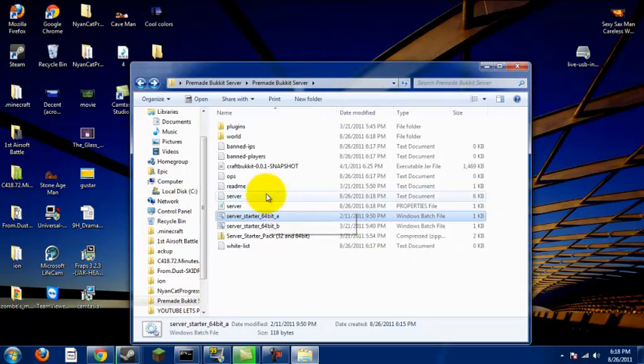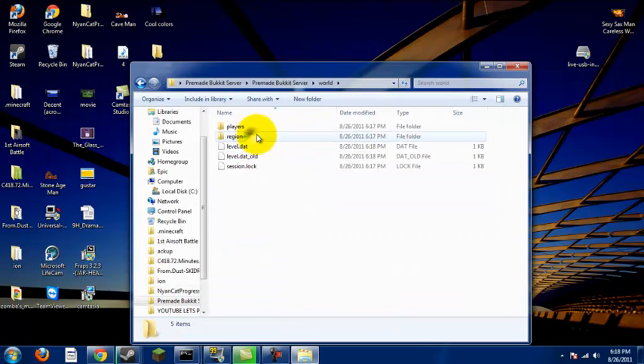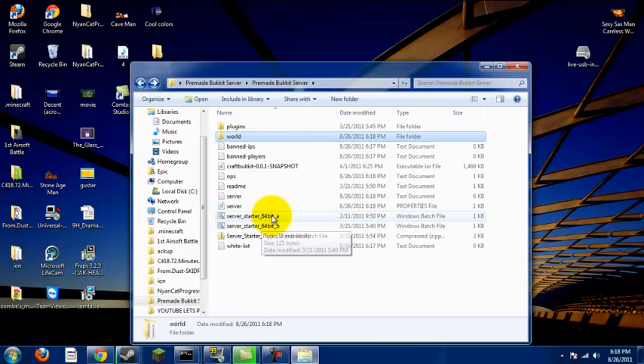After you run it for the first time, you can edit the ops file. You can add people you want to be ops, like yourself — just use your username right here and put a hash in front. It also has banned IPs and banned players files. There's also the world file — if you have a world editor, you can use the level.dat file. A good one is MCEdit, which is a really great editor.